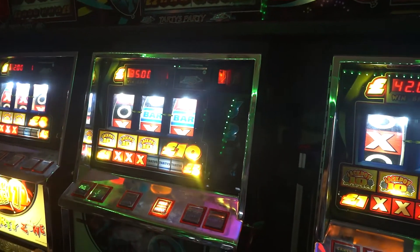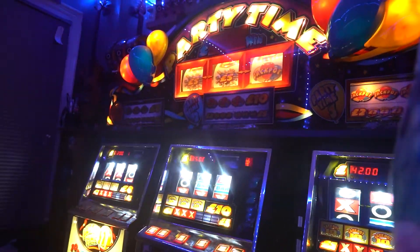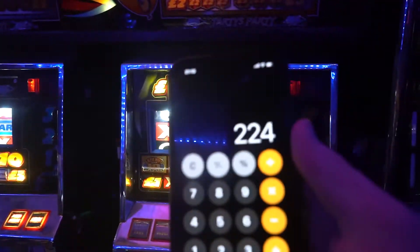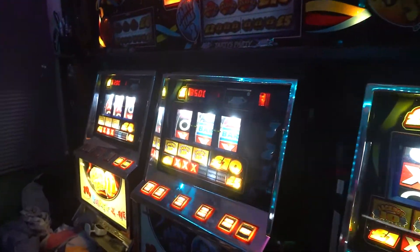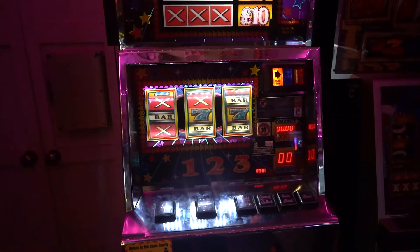We've got 145 quid out of Magic 7 and 79 quid out of Party Time after 200 in — so that brings us to 224 total back. We're actually 24 pound up! Excellent — well thank you for watching guys. I do apologise again about the corruption and I'll see you all in the next video.